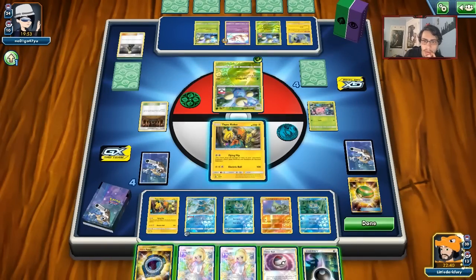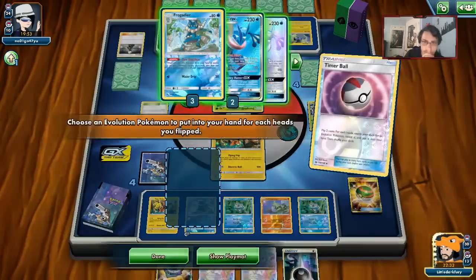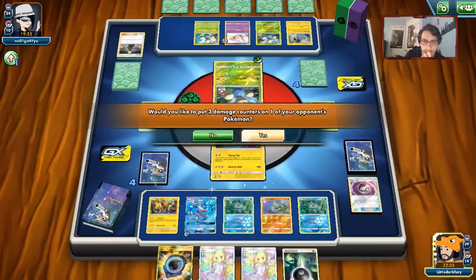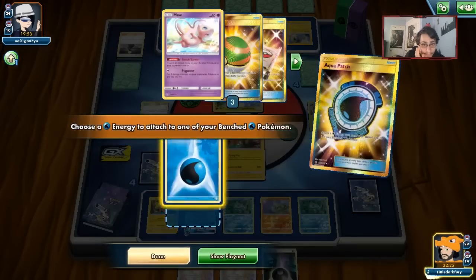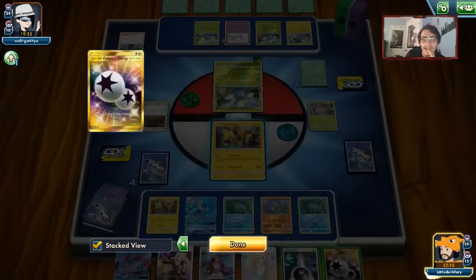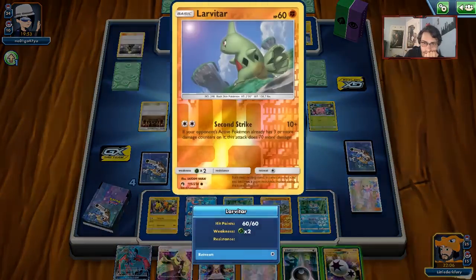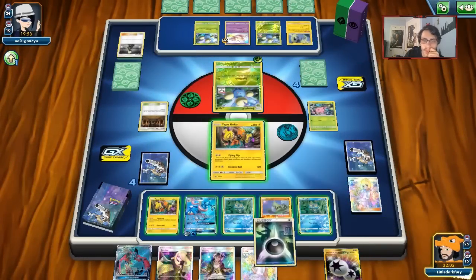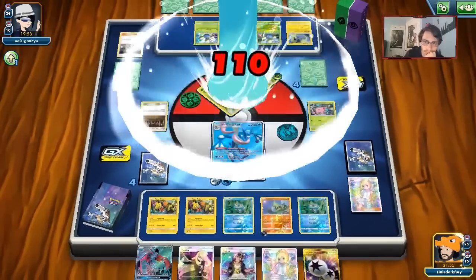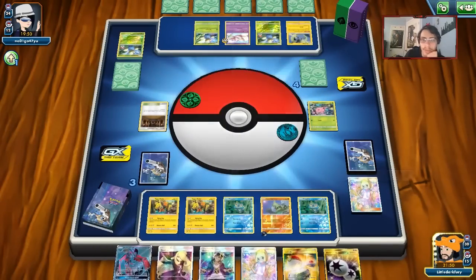We didn't get our Frogadier — RIP. I'm going to put a Dark Energy on Yveltal then. That was a pretty annoying whiff. Why couldn't Timer Ball just get double heads? It would have made our lives a whole lot easier. So I either go into the Larvitar or the Froakie. I think we just bring the Larvitar. Really wish I could have gotten an Energy down that turn, but I didn't want to attach the DCE to the Froakie.